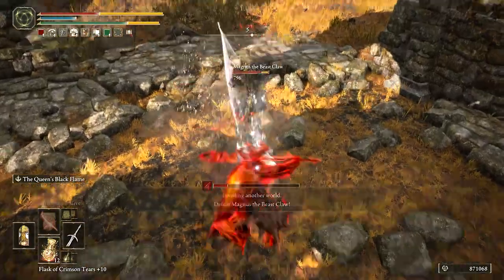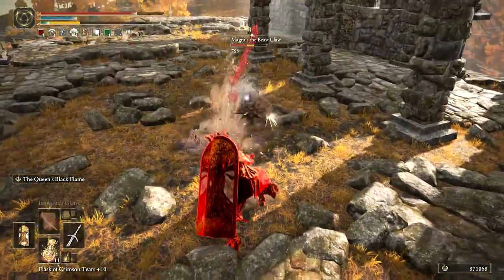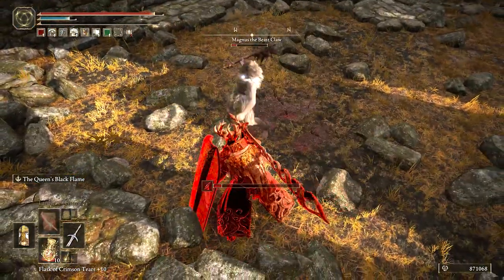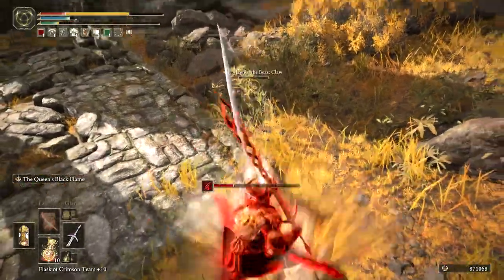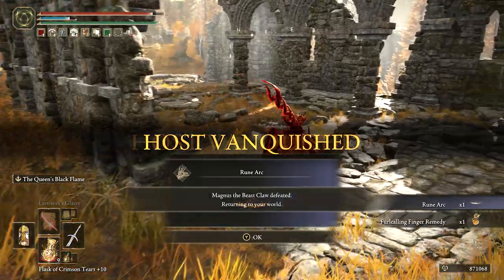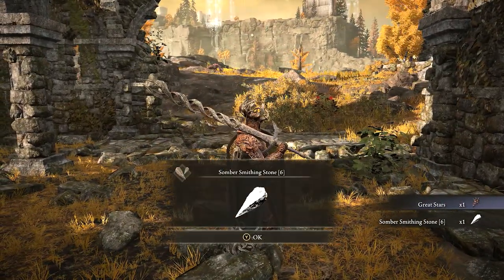Magnus the Beastclaw! Oh man, you hit hard — let's do it! Some of these abilities he's got are pretty wicked. I need to make a beast character. My wife loves werewolves; I've been trying to make a werewolf character with beast claws and a fur cloak. Magnus, we need to talk about this. That was ridiculous — he was a tough guy. You got him! The Great Stars, and an Armorer's Smithing Stone 6.